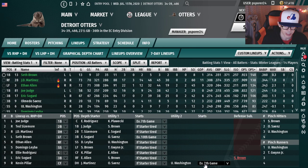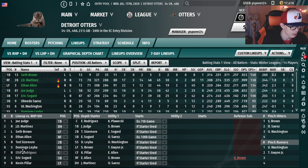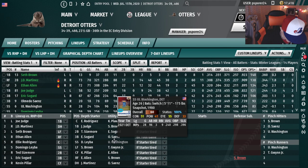We don't want Alamedo Sines or UL Washington taking any of JD's time. Going New Age where your best hitter bats two — we'll put JD there. Ethan Allen's raking, he'll bat four. We've got Judge at first, Robertson on the block, and JD at DH.